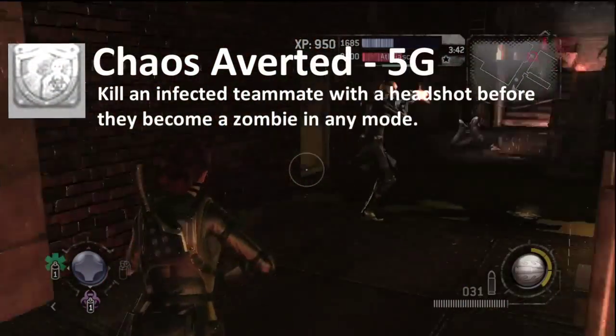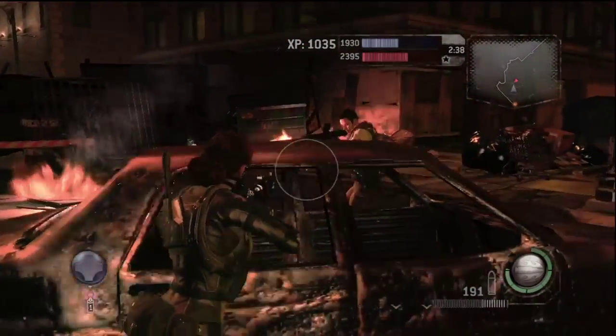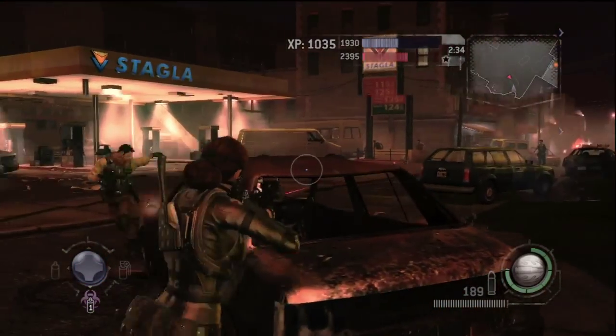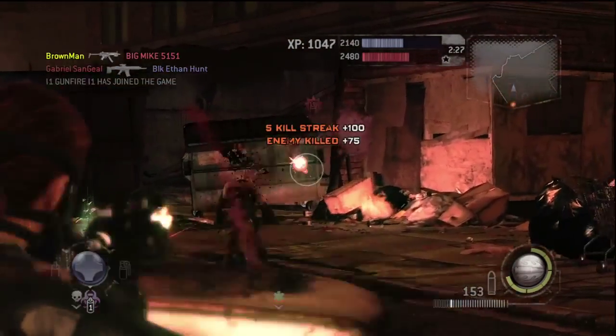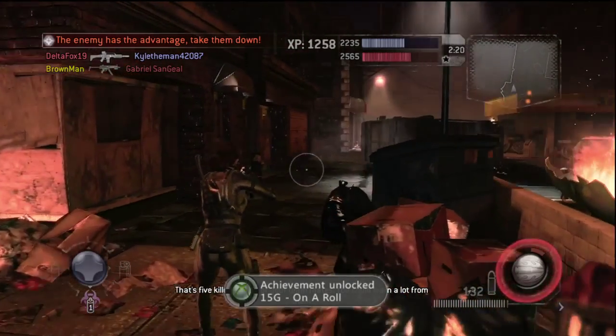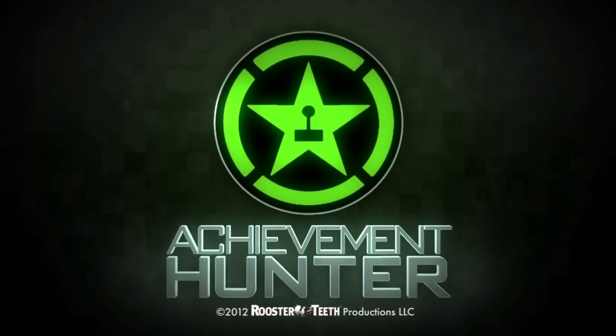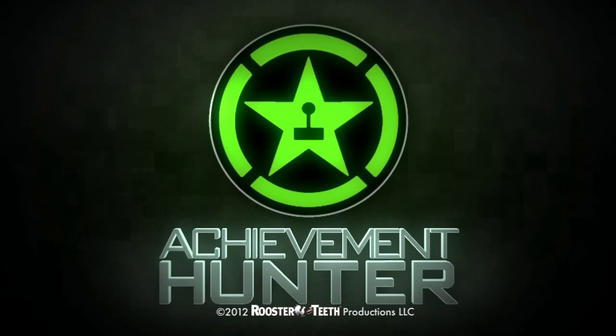The last achievement we're going to talk about is Chaos Averted, which is to kill an infected teammate with a headshot before they turn into a zombie, in any mode. While fighting zombies, some spit on you or bite you and you can get infected. Your teammate then has a biohazard symbol and a limited time to find a vaccine. If they don't use it, they turn into a zombie and attack you. So you can wait for your AI teammate to get infected, let their health drop to nothing, and just shoot them in the face. That's the end of this video for Resident Evil: Operation Raccoon City — a different kind of Resident Evil game, but still enjoyable. Play it with friends though, because the AI is dumb.